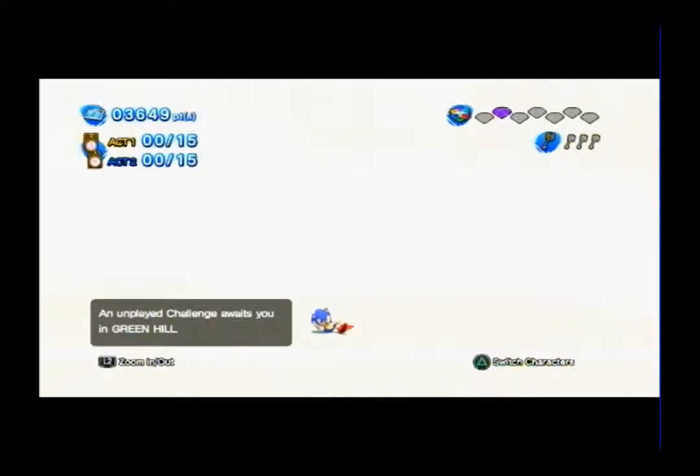Sky Sanctuary is the third level in the console version of Sonic Generations, appearing in the Mega Drive/Genesis era representing Sonic & Knuckles. Egg Robos appear in both the classic and modern versions, while the spinning tops from Marble Garden Zone are also used. Classic Sonic's goal in this stage is to reach the goalposts in time — first running through numerous ancient floating buildings, then almost at the end running up a collapsing path, similar to the end of the original level.